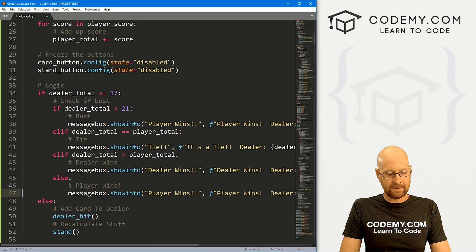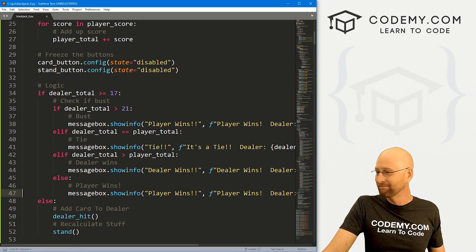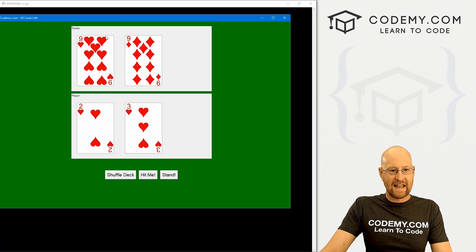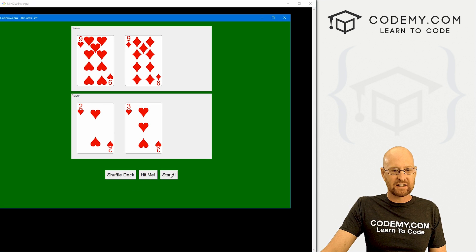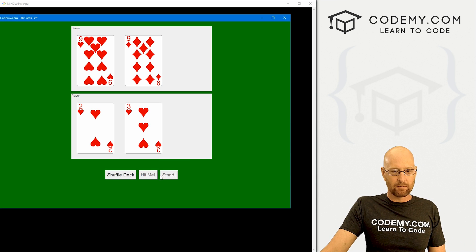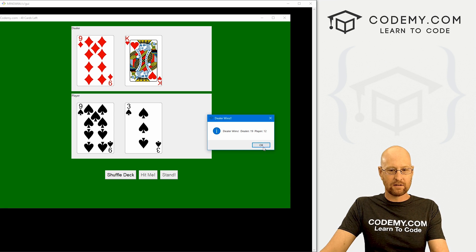Let's go ahead and save this and run it — see if we messed that up, it was a lot of copying and pasting and I always mess something up. Let's run python blackjack_six.py. Okay, so this is 18 and this is 5 — if I stand here, very clearly the dealer wins: 18 versus 5. So that looks good. These buttons are both grayed out. Here we have 19 versus 12 — stand, dealer wins 19 to 12. That seems right.